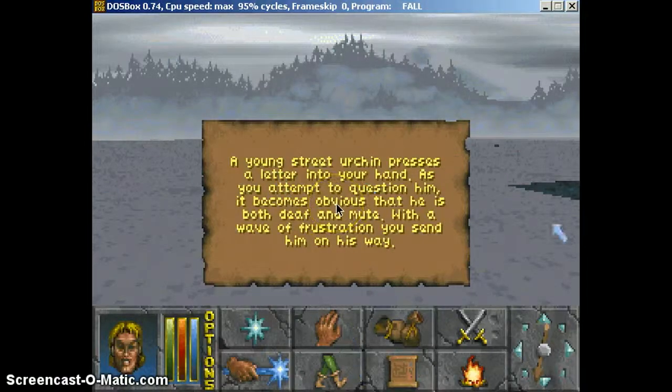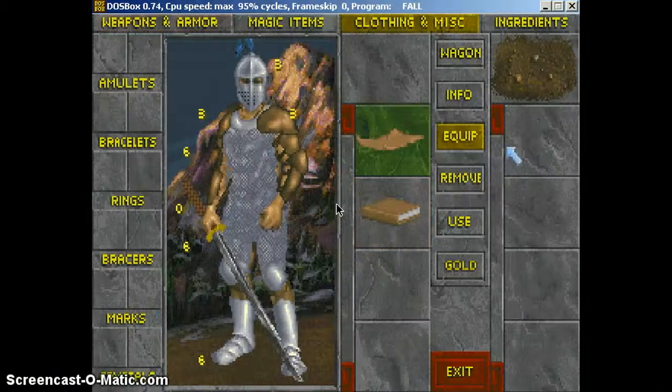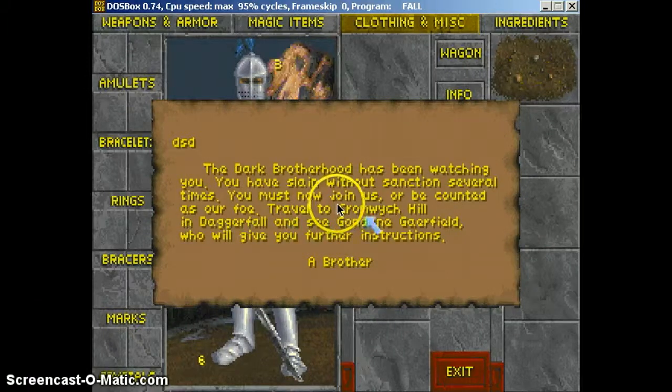And since it automatically happened because I've been in prison for so long, he's going to give you a random note. If you read the note, you will see it's going to give you a place — Cromwich Hill — and see this guy, and he'll give you further instructions.